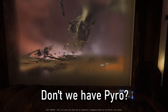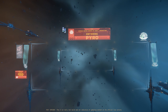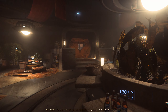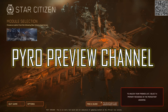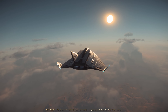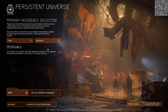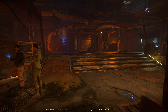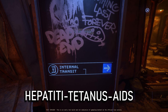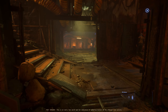Star Citizen Alpha 3.21.1 — we may not have Pyro, but we finally got some more beams. But wait, don't we have Pyro? No, that road to Pyro is still just a road to some nice-looking clouds at the end of several enticing signs. However, we did get a taste of Pyro with the Pyro preview channel. A delicious slice of the hot fresh Pyro system was handed to us and we got to explore appealing places with attractive names like Orbituary, Gaslight, and Rat's Nest. All of these locations give you that rustic "I'm probably gonna get hepatitis tetanus AIDS" feeling that stands in stark contrast to even the shittiest locations in Stanton.